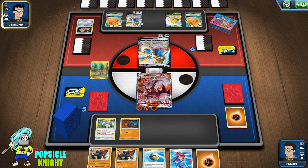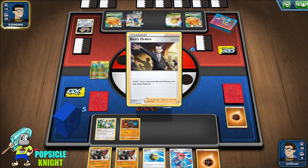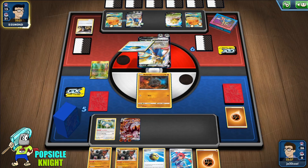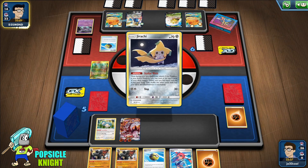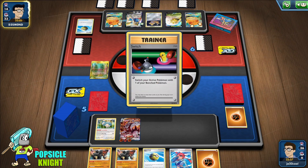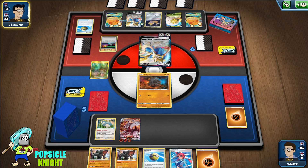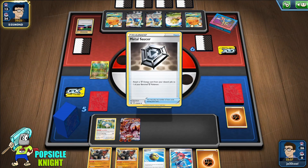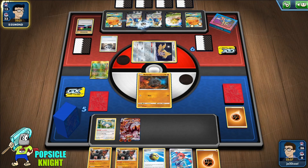At this point they could have two attackers — they could retreat and attack with the Zacian V on the bench. The decisions we make when we play can ultimately affect the result of the entire game — one small mistake will cost you the game. Instead of them knocking out a Roly-Coly and giving up two prizes, that mistake could cost them.